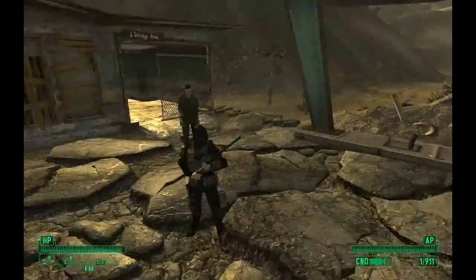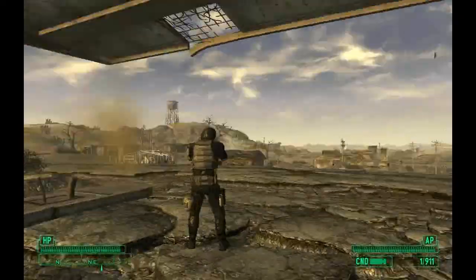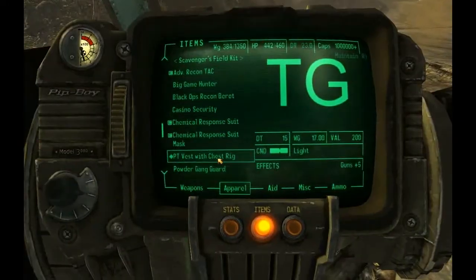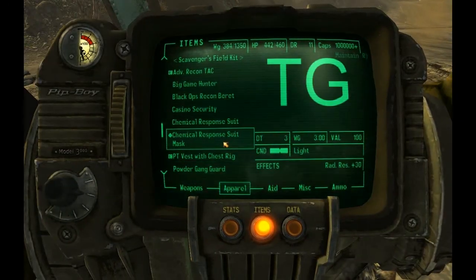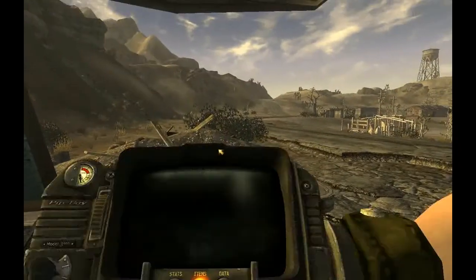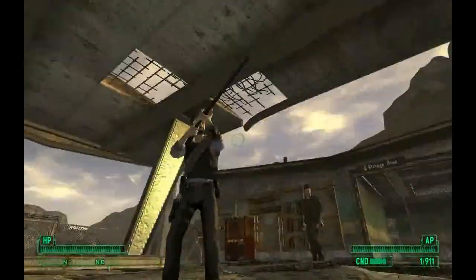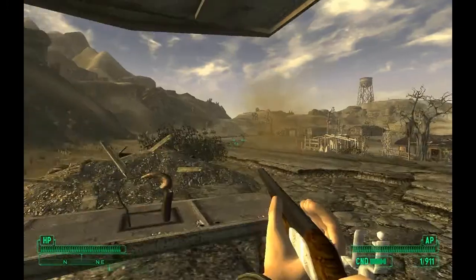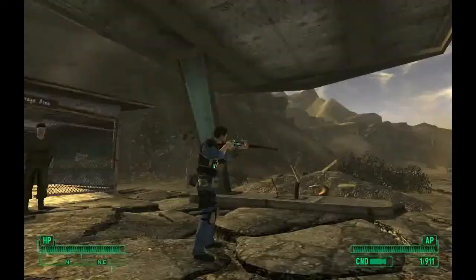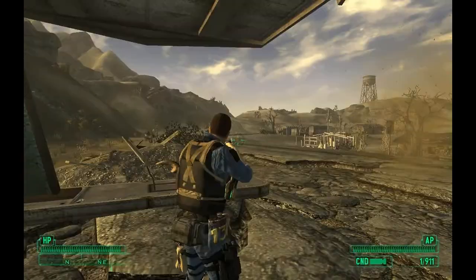Next is the chemical response suit — I'll put the mask with it too. This looks really nice, kind of like SAS or something. It looks like you're dealing with some heavy chemical stuff. Then there's the Powder Gang guard armor — just some stuff put together. And then the Evolved Combat Uniform, which looks really cool. As you can see, there's a little PDA right there, so just in case you don't use a Pip-Boy, you can look at that PDA and it'll match your outfit.